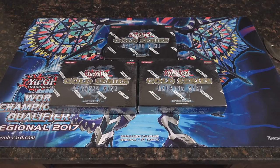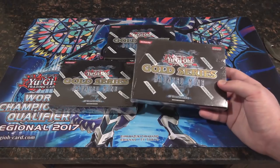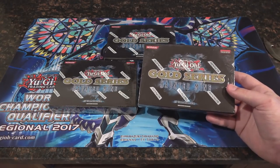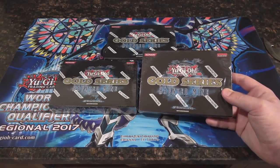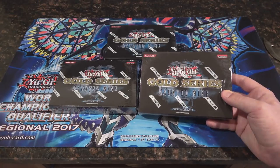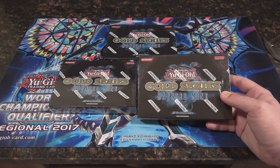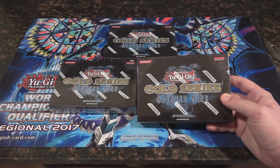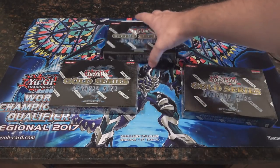What's up everyone, this is CyberNight, and today we're going to be opening up three Yu-Gi-Oh Gold Series Haunted Mine mini boxes. Each one contains a big booster pack with 25 cards per pack, and you also get a guaranteed gold ghost rare out of these. Since we're not seeing ghost rares in main sets anymore, same with ultimate rares, this set at least guarantees them — that's the reason I like these.